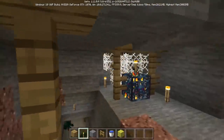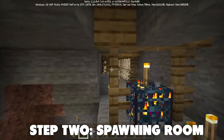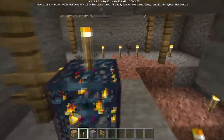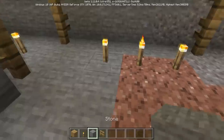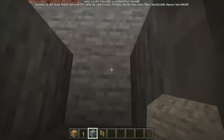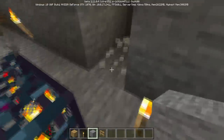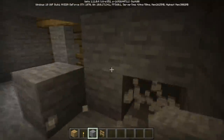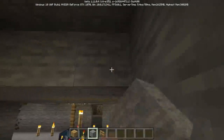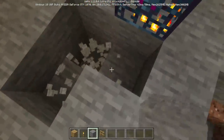Once cleared out, it's time to start digging. The dimensions you need are four blocks out from the spawner in every direction, except for one direction where you want six blocks out. So pick your front side, go six blocks out from the spawner, and four blocks out on every other side — giving you a rectangle-shaped room. The ceiling should be one block above the spawner, so you may need to fill in some blocks. The floor should be two blocks below the spawner.